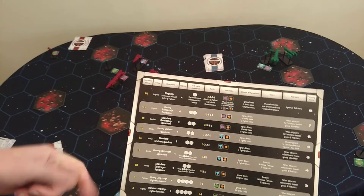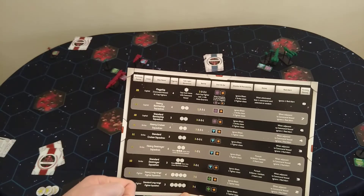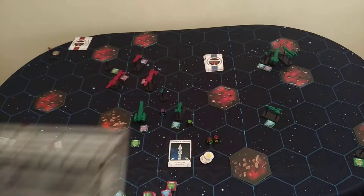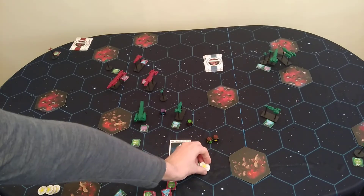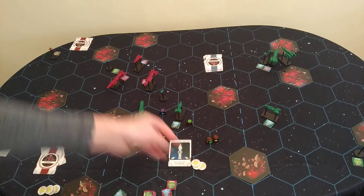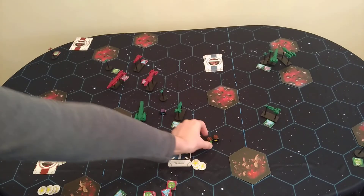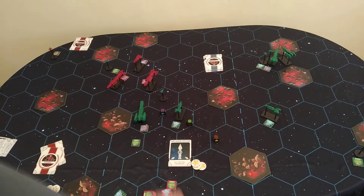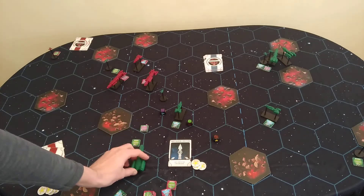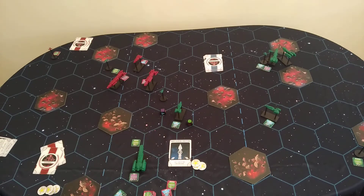For example, a battleship adjacent to a command vessel can ignore one red alert. You can also use star tokens for various things: spend two to move an extra hex, or spend one to cancel a red alert. So if you cancel one but two remain, the ship still moves backwards two spaces. Note that when you have two red alerts you typically cannot counter both.